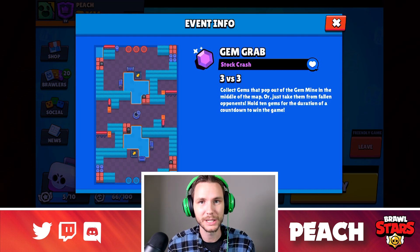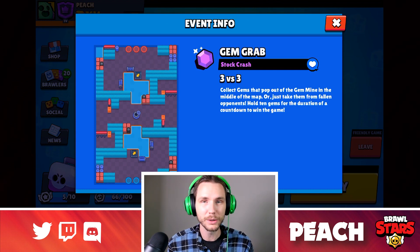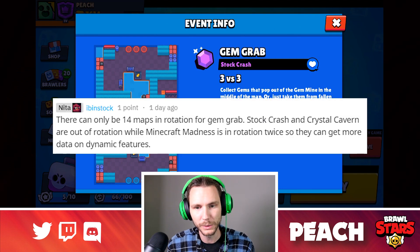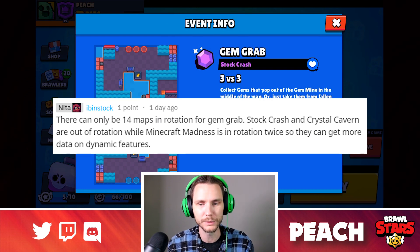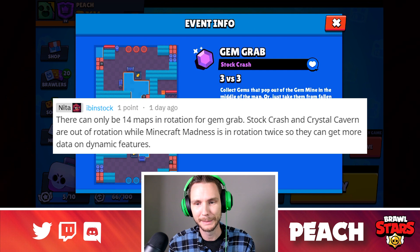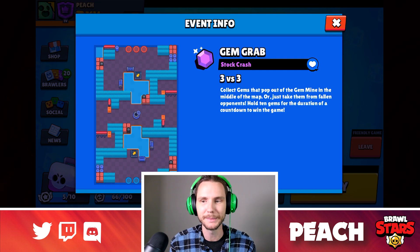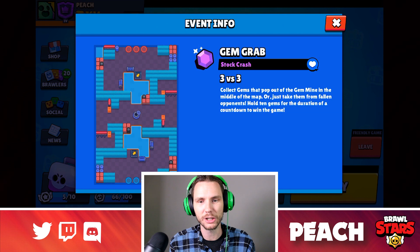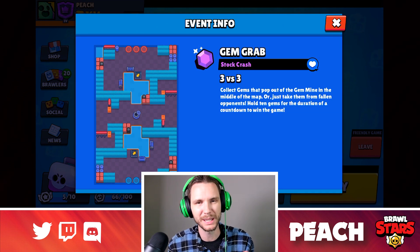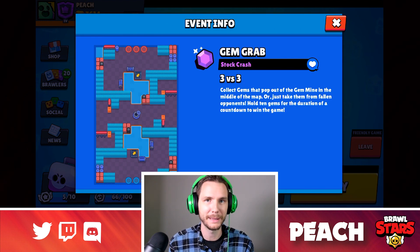I almost forgot to tell you why it's not in rotation. I'm reading this straight off Reddit from someone named Ivan Stock. There can only be 14 maps in rotation for Gem Grab. Stock Crash and Crystal Cavern are out of rotation while Minecart Madness is in rotation twice so they can get more data on dynamic features. The dev team is trying to get more data on how the minecarts are interacting with brawlers, so they put Minecart Madness into rotation twice. Stock Crash is a brand new map and they decided to put that one aside while Minecart Madness is gathering data.